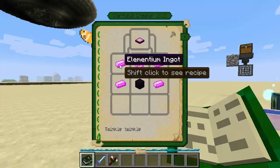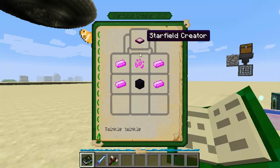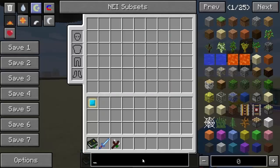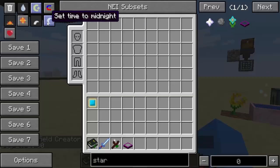The Starfield Creator then. Elementium ingots with a pixie dust and an obsidian will get you the Starfield Creator. This thing does exactly as it says - by releasing elven energies into the air if it is placed in the world during night time, it will create a starry night. That extends for a fair distance. So let's go ahead and get one of them and make it night time so that you can see.